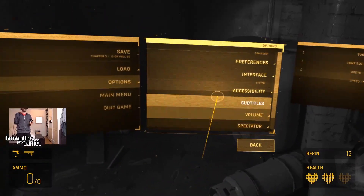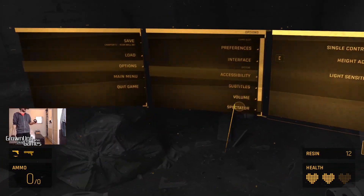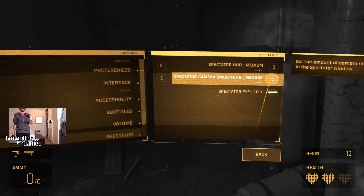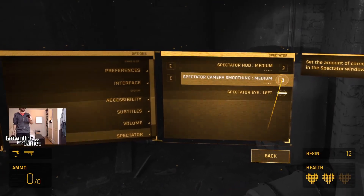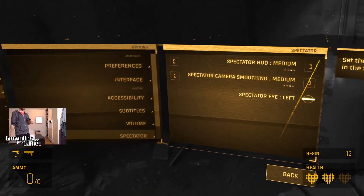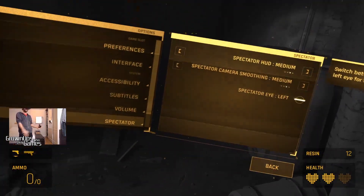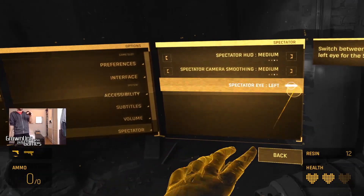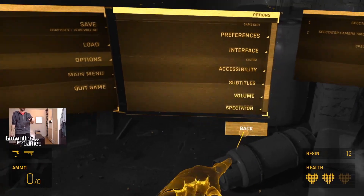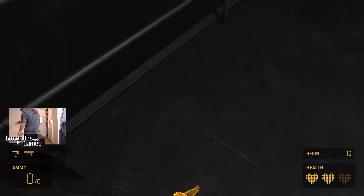I'm going back now. I just want to show you that I'm going back to spectator mode. I took the camera smoothing down to low last time — I'm going to try putting that up again since it didn't really help with frame rate. Still going to have the spectator on medium, but I've moved my image up so you can actually see what's happening. Spectator is on the left eye, which is my aiming eye, so you can see what I'm aiming at.